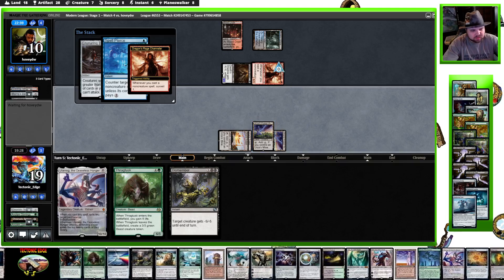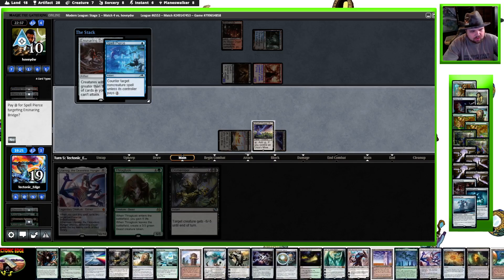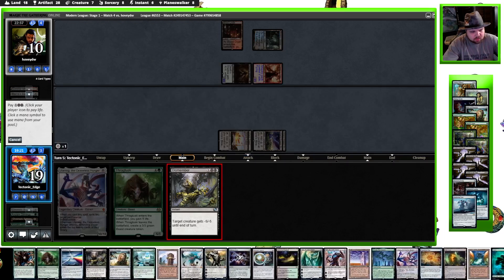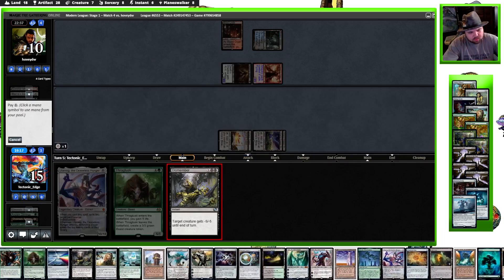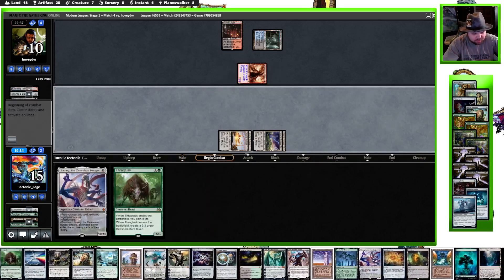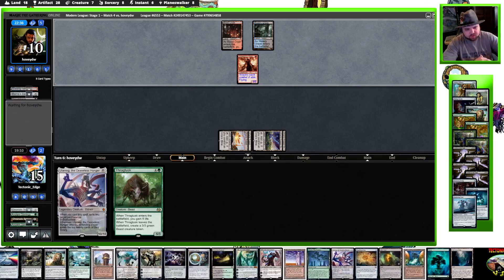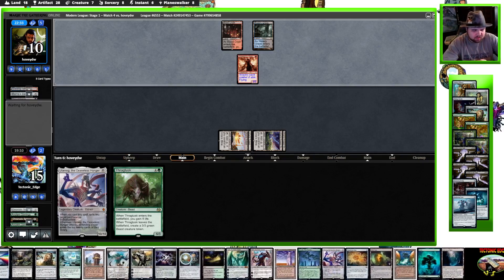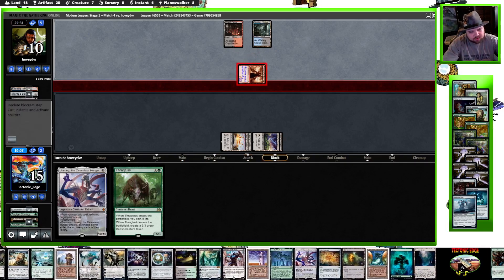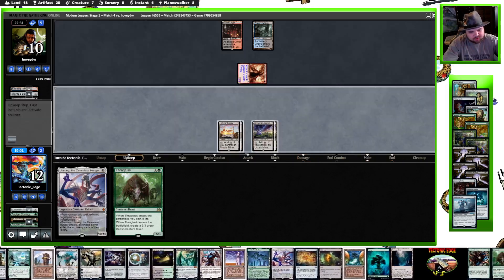That's unfortunate. But we get rid of the big threat, we have a couple of good draws — a Forest would be nice, Tron would be nice, just natural Tron. We have a few turns left here. Top deck Urza's Mine?